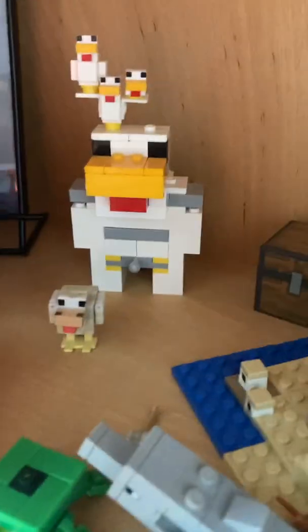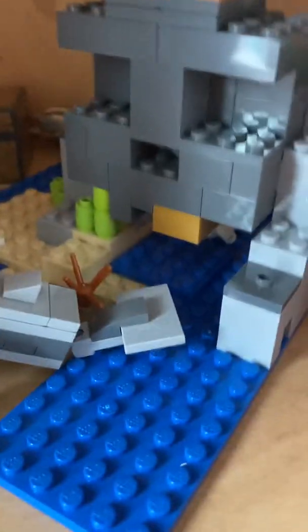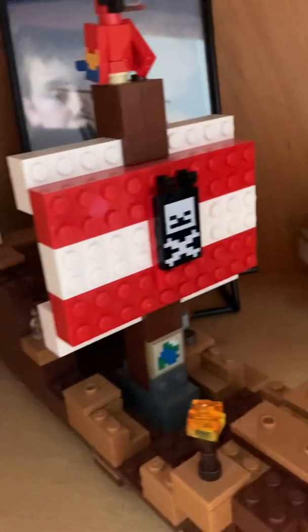Now we have the ocean monument — a lot of Minecraft stuff. This is like the Minecraft level. The next level is just kind of random stuff: dolphin, turtle, and the pirate ship is from the same one as the ocean monument. There's a chest that opens, gold nuggets and stuff, some eggs, and gold.